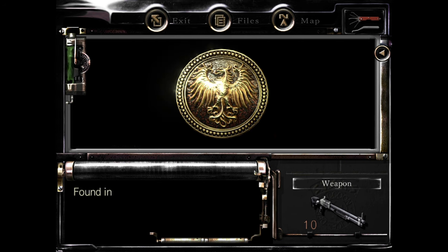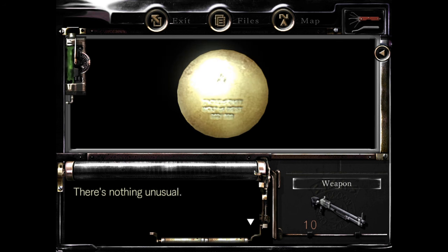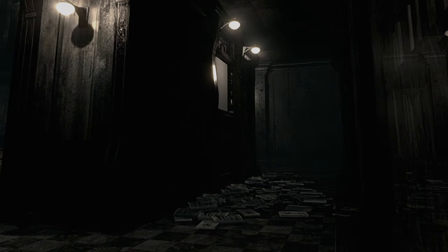The other book you'll find down here is one of the notes you can find along the mansion. I'm not going to spoil it for you if you haven't played the game before.